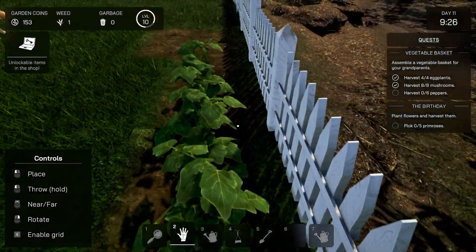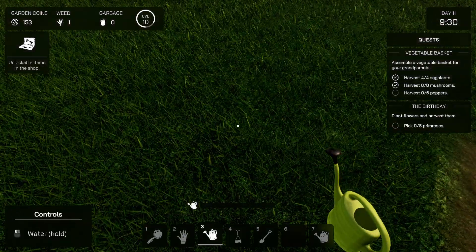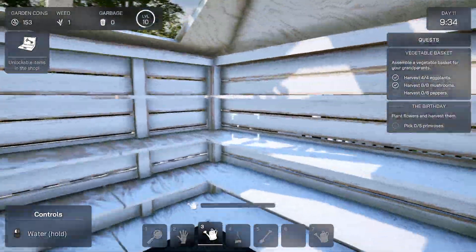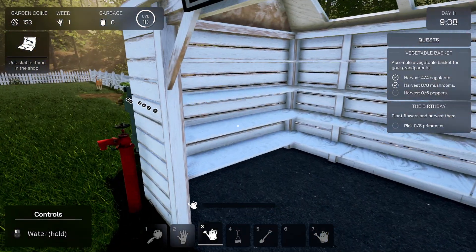Once I buy something else — a tool — I'm not gonna have any inventory space. Store item — is that how you do it?